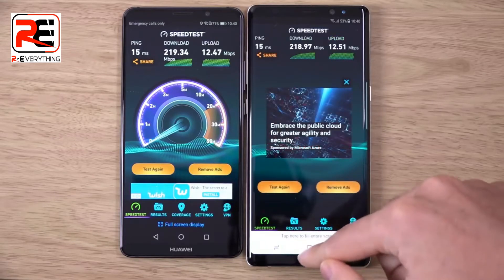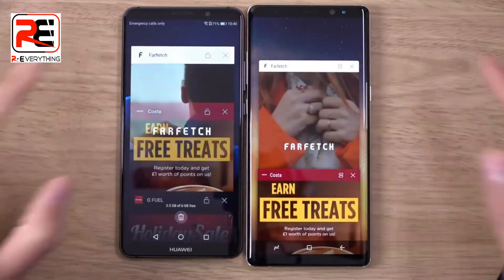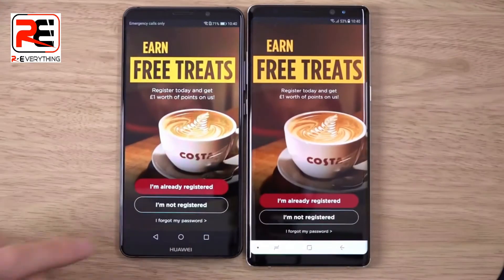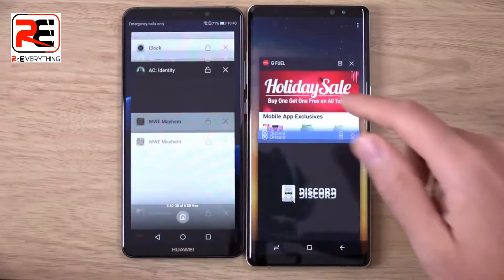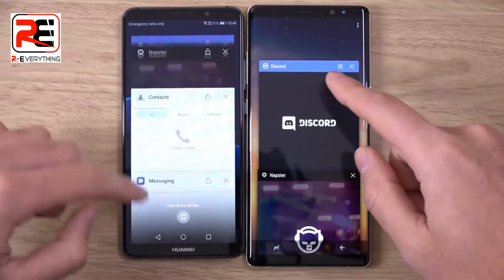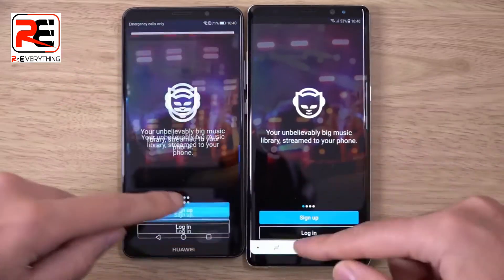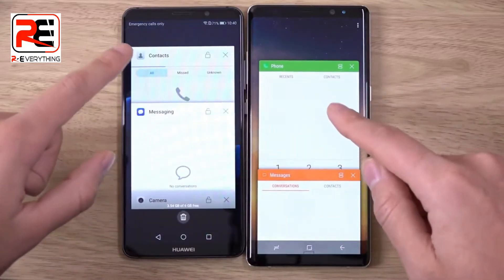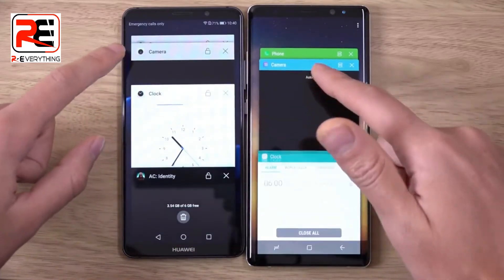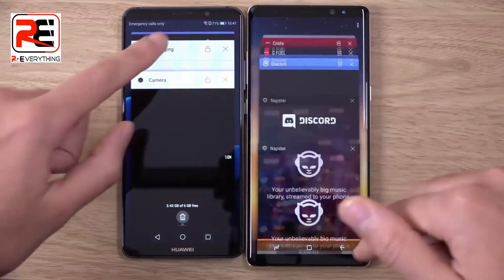Let's check the multitasking then move on to the camera performance. Don't expect too much difference because they both have 6GB of RAM. Very nice and smooth so far on both of them — no reloads, no lags, just what we want from a high end phone. We'll do two more basic ones and then move on to the games. The camera too — let's see how fast we get back into that — very nice and snappy.